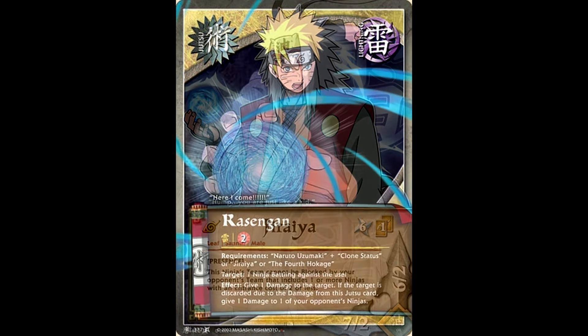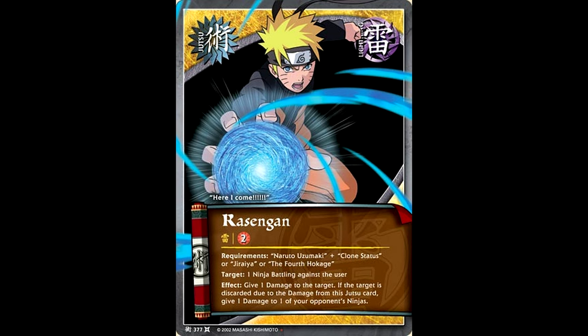Speaking of using Rasengans — Rasengan! One ninja battle against the user, give one damage to the target. If the target is discarded due to the damage from this jutsu card, give one damage to one of your opponent's ninjas. A somewhat decent card, though keep in mind at this point in the game, the good Rasengan is still very playable, so I'd recommend playing that one over this one.